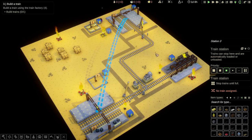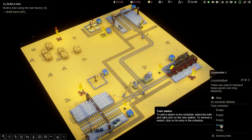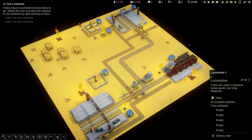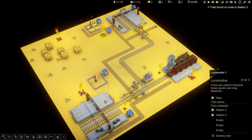Build a train using the train factory. Select the train factory — look, three different colour trains, how cool. Let's start with a red one. Trains require a schedule to know where to go. Select the train and add both stations to the schedule by right clicking on them. So we've got the train selected, right click station two, then right click station three. Simple as that.